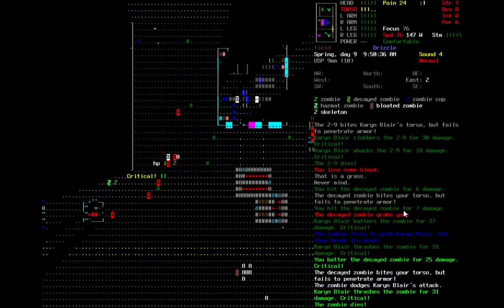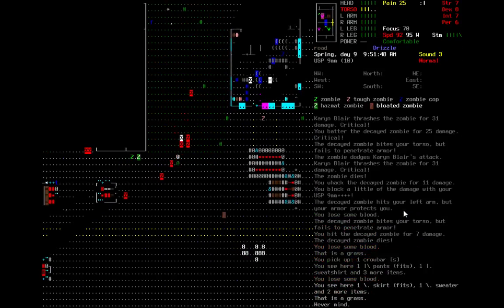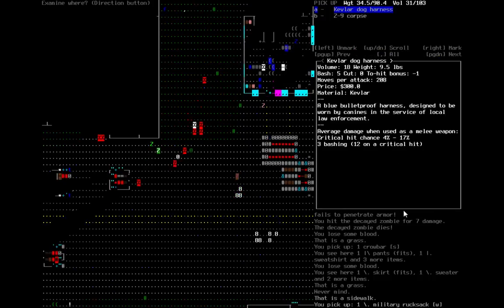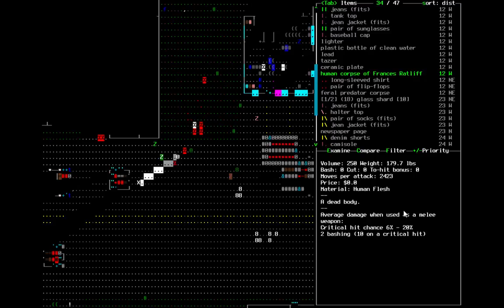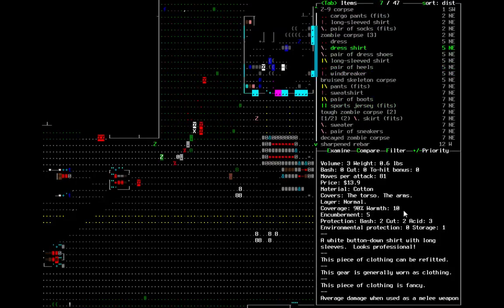What am I killing here? A decayed zombie. Crowbar — that's useful but it's not going to be useful if I'm dead. Military rucksack — I'll take that. Kevlar dog harness — I can cut that up. There's his body. Is there any kind of first aid here? It doesn't look like it.